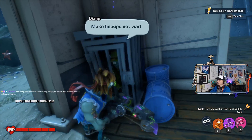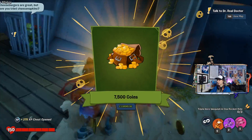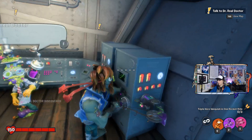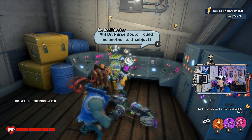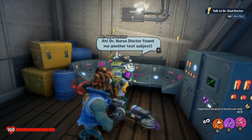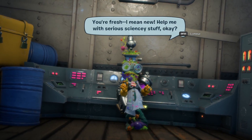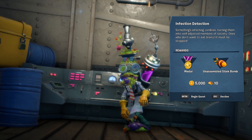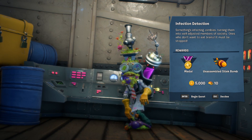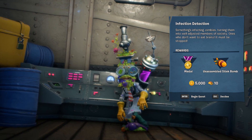There's a freaking two - they're in cages. Mega lineups, not war. I hear a chest here. I hears it. Cheeseburgers are great, but have you tried cheese napkins? So there's all the golden gnomes I've collected before. Dr. Real Doctor, and the other one is apparently Dr. Nurse Doctor. Dr. Nurse Doctor found me another test subject. You're fresh - I mean, new. How many with serious science-y stuff, okay? So something's infecting zombies, turning them into well-adjusted members of society, ones who don't want to eat brains. It must be stopped. So we get a medal, and we get an unassembled stink bomb.